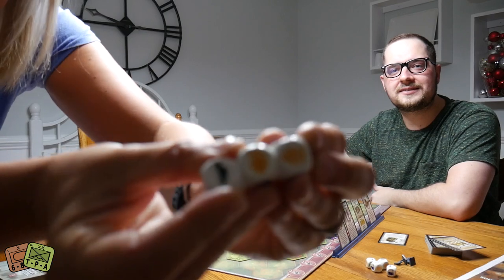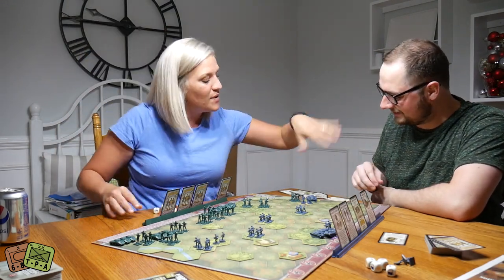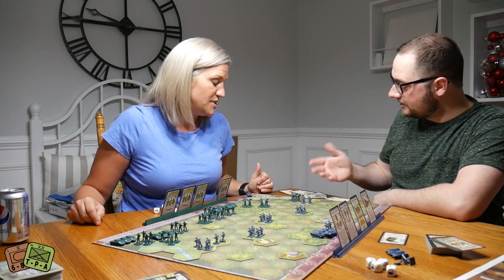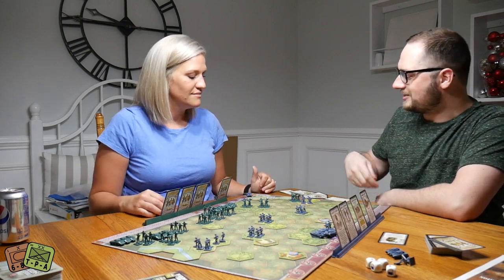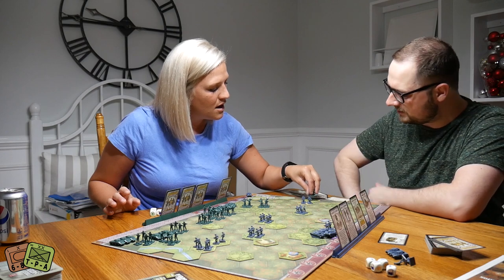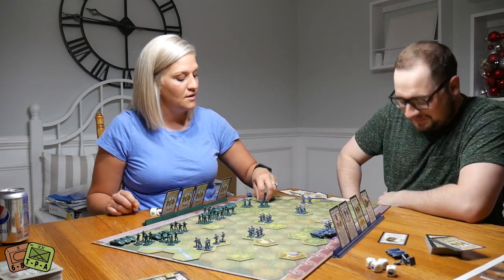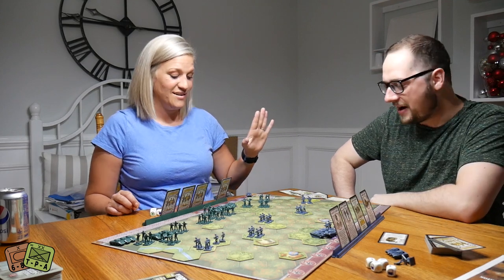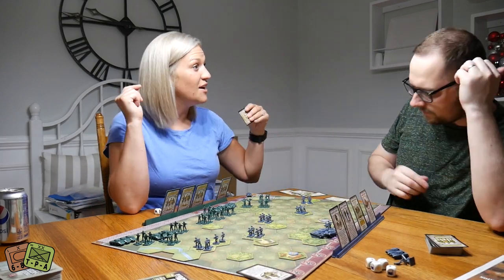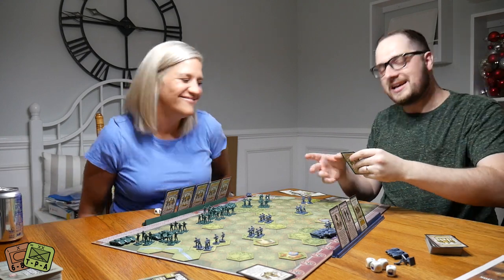Kelly celebrates her first medal and notes the Behind Enemy Lines card lets her move another three spaces after combat. She moves her infantry back into terrain safely. Alexander is terrified at how well she's playing and Kelly jokes she might play more games. Alexander draws a card and notes the dice have ruined his hobby.